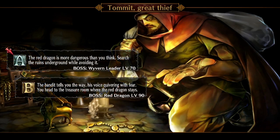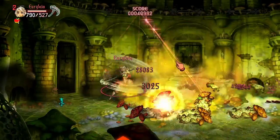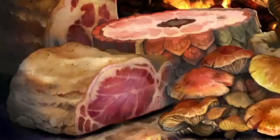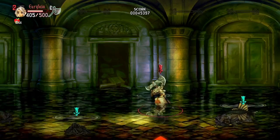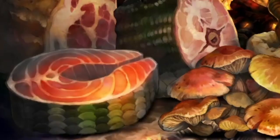There are also some instances where routes and certain actions can change up your food in a pattern. For example, if you finish route B and fight the red dragon, your bottom left food will be salted pork. But if you go route A for the wyvern, you have to fight barracudas in shallow water, so barracuda steak replaces salted pork.